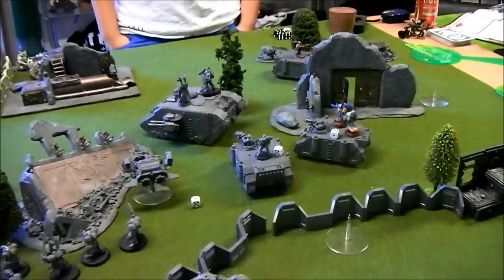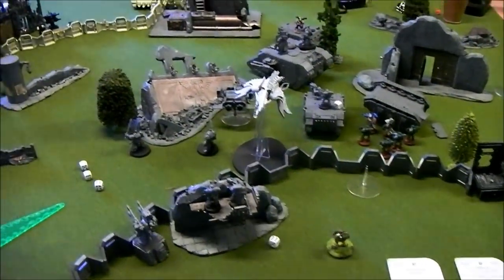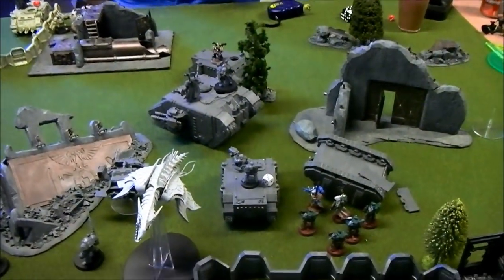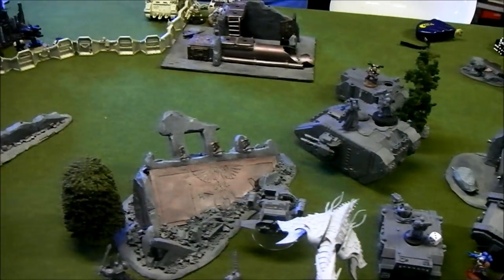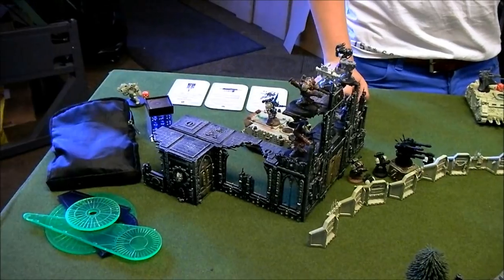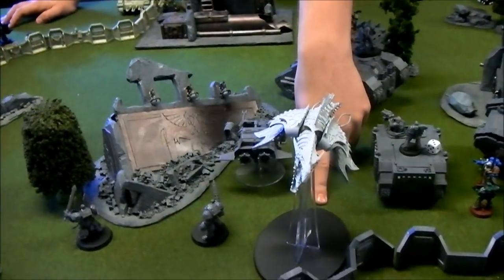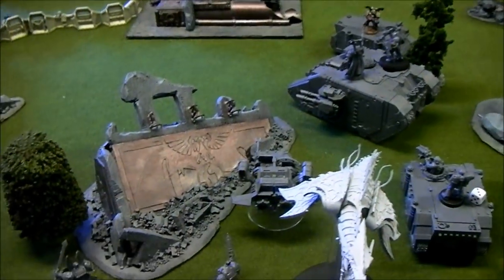That concludes the Dark Angels' first turn. Chaos turn two: Jacob regrouped the Obliterator after they ran. He moved a Rhino with Meltagun Marines up to try to melt the Land Raider — he hit it but failed to penetrate. He also moved a Rhino with Plague Marines up toward the Librarian's position.